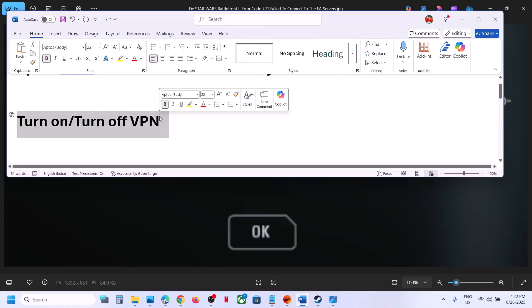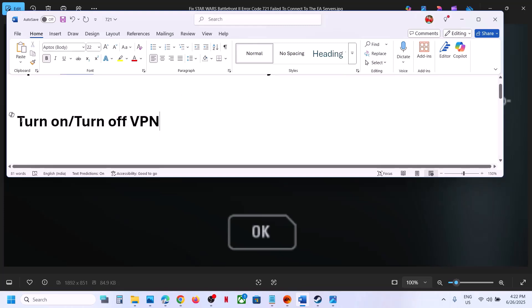The next step is to turn on or turn off VPN. If you're not using VPN, you can turn it on and check. If you are already using VPN, turn it off and then check.